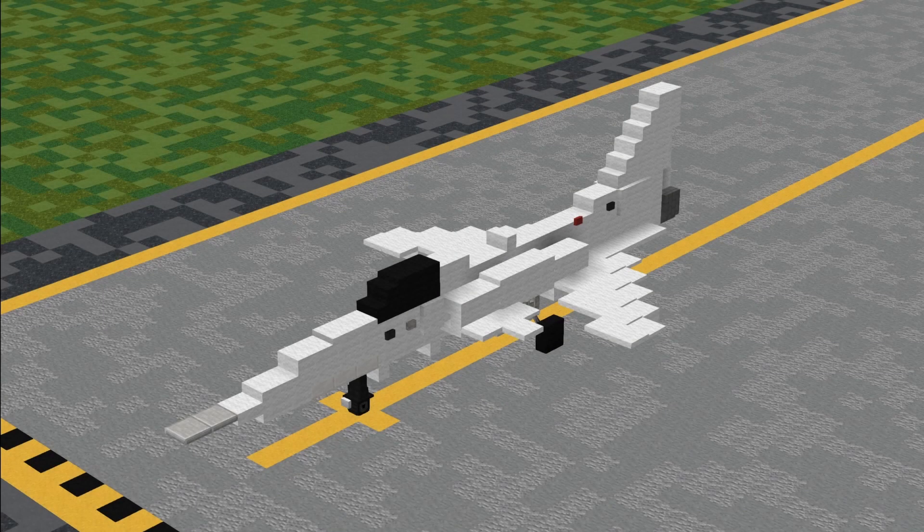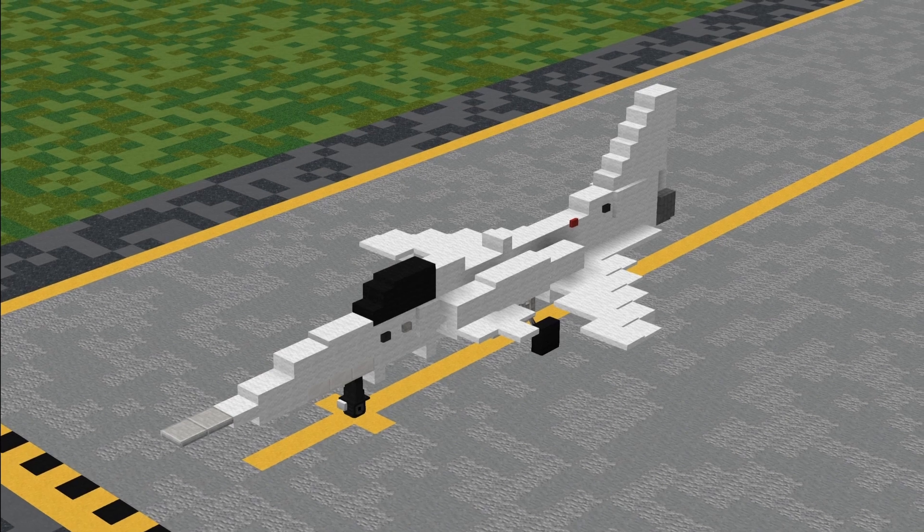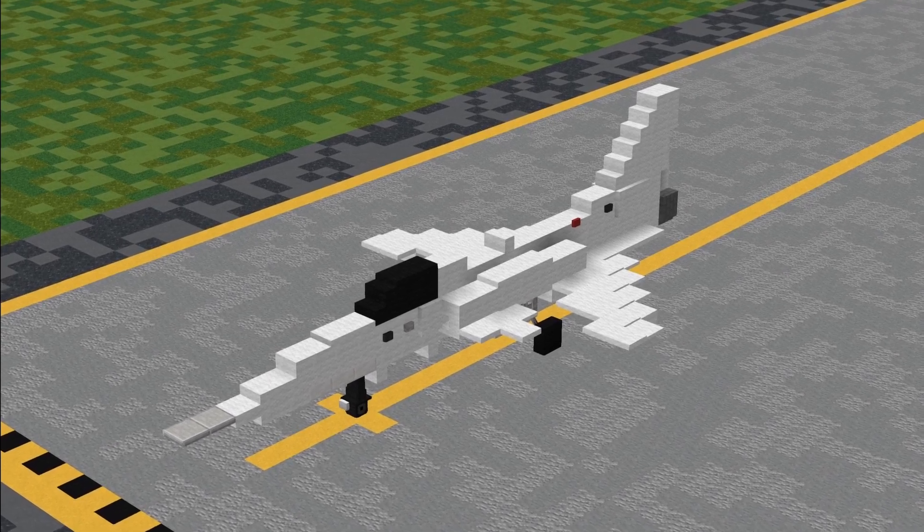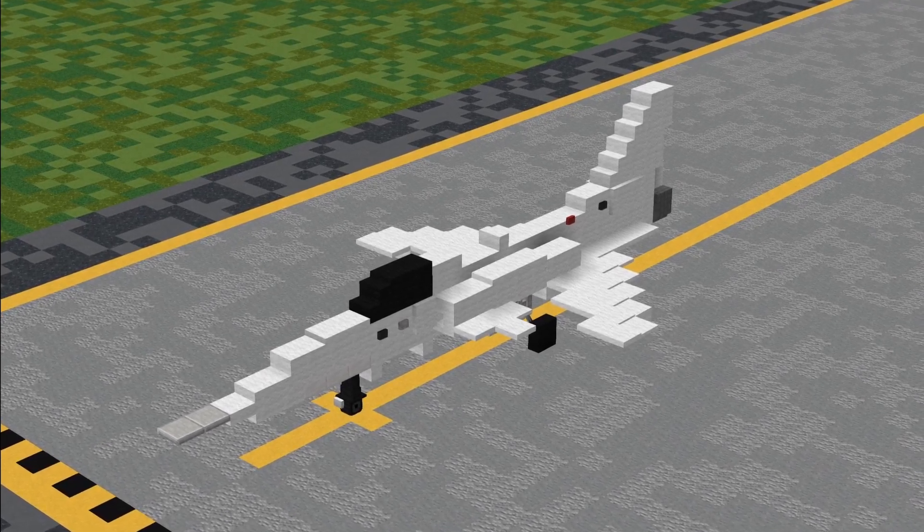Hello everyone, I'm X13, welcome back to the Aeroteam channel. In this tutorial I'll be teaching you how to build the Groman X-29 in 1.5 to 1 scale. The Groman X-29 was an experimental forward sweeping wing fighter aircraft developed from the F-5 Freedom Fighter. The X-29 was developed in the 1980s as a competitor to the General Dynamics F-16 Fighting Falcon.